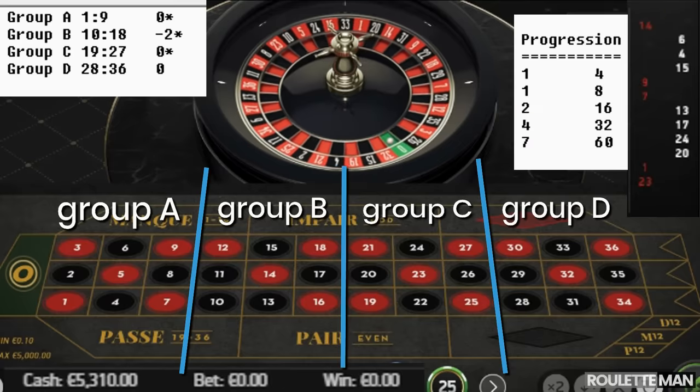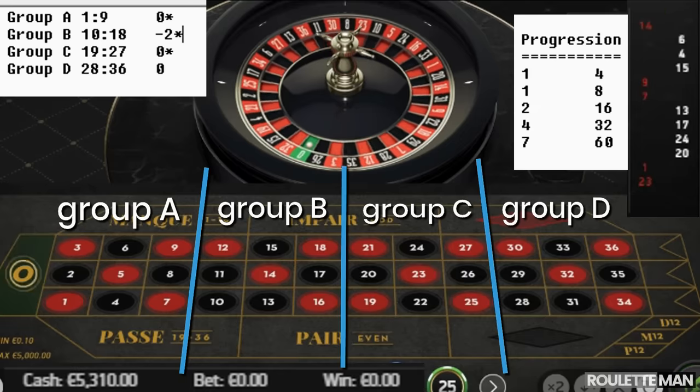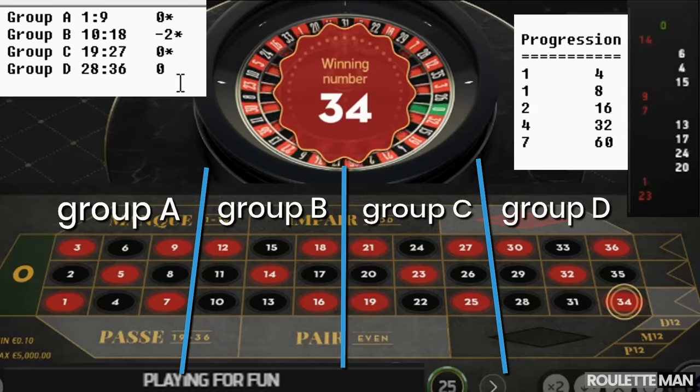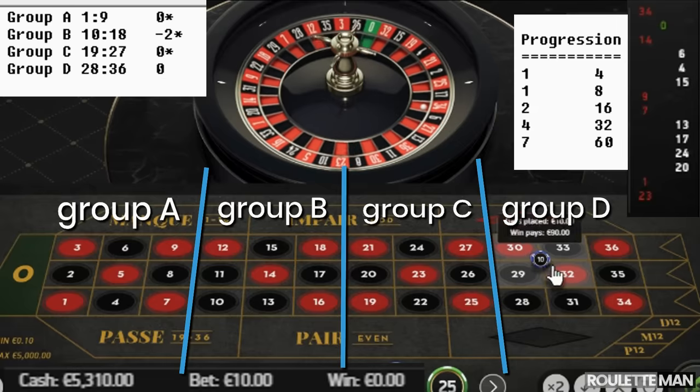A zero comes out with no group, so we spin again. Number thirty-four — that's Group D, our magic group, the one that has not yet repeated. We look for the repeat but miss.